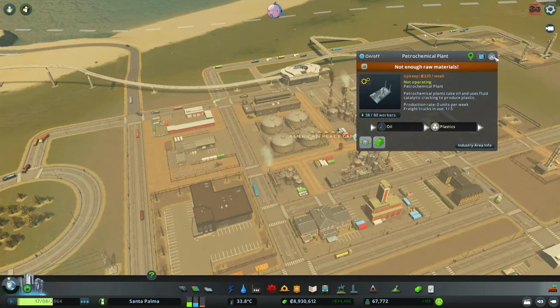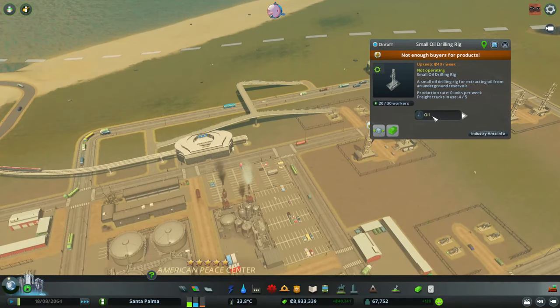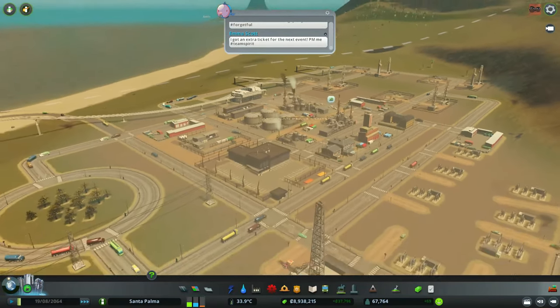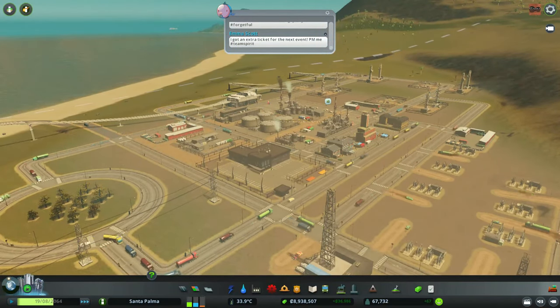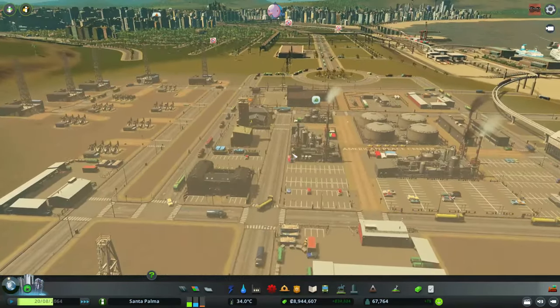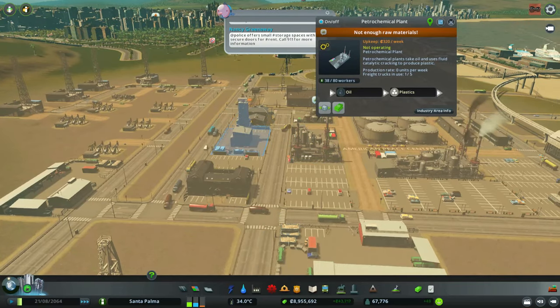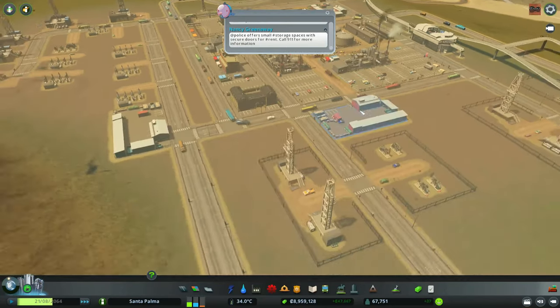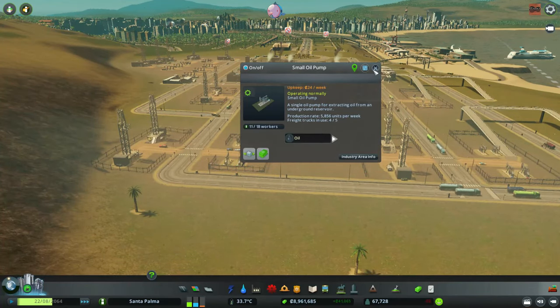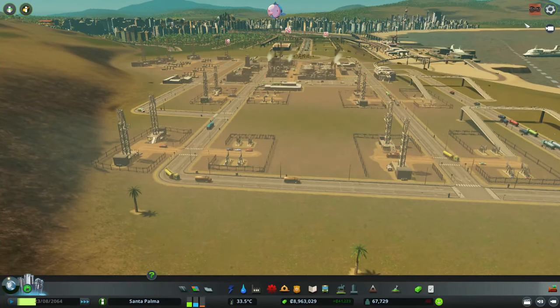You don't have oil? Why don't you have oil? This guy is full of oil. I really don't understand the flow of resources in the industries. There's so much oil. Maybe I do need to produce more oil, because now we have two plastic factories.